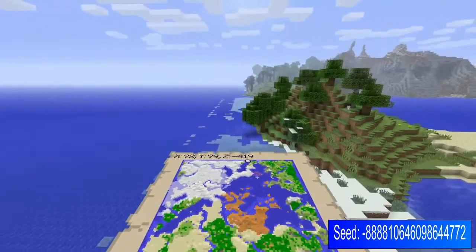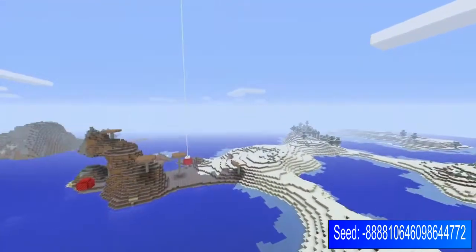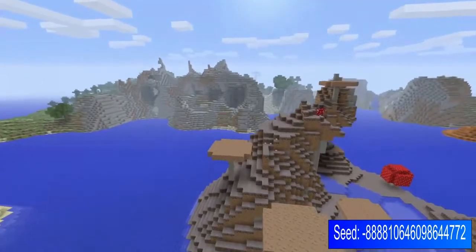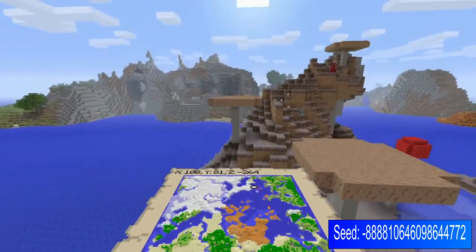Continuing up the top end of the world, you've got your Mooshroom Island. It's quite small to be honest, but it is within a nice little area with some extreme hills. Come across to X108, Y72, and Z-258 for your Mooshroom Island.